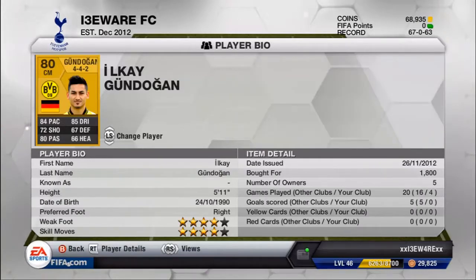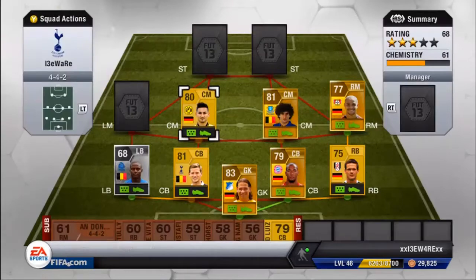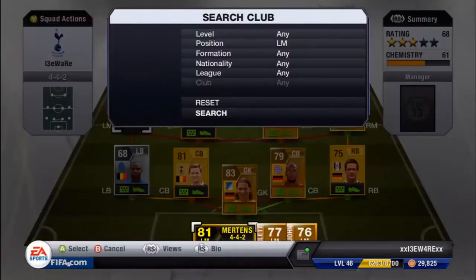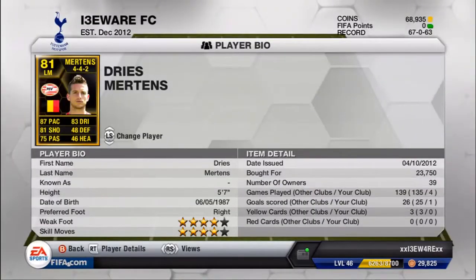In centre mid we have Gündoğan — four star weak foot, four star skill moves, cost me 1,800. He has 84 pace, 72 shooting, 80 passing, 85 dribbling, 67 defending, 66 heading — really nice pace, another playmaker and a great long shot as well.